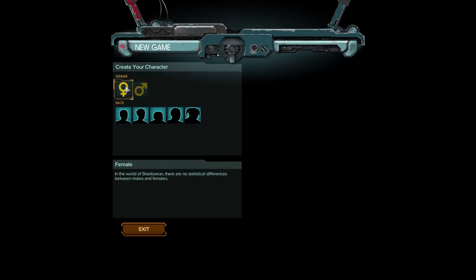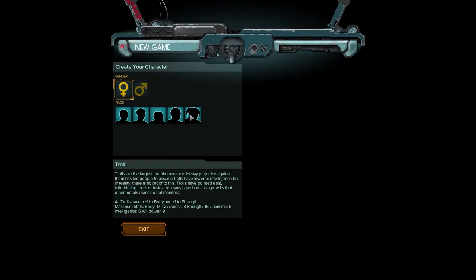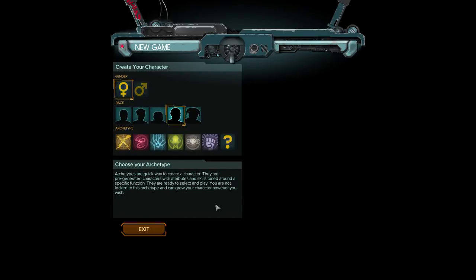I'm gonna be a female. Let's see, shall we do a troll or an orc? I feel like that's gonna be what we're gonna do. So, plus one to body and strength on troll side, plus one to body on orc side. So if we pick one of those we're gonna be like a bruiser, melee type. I'm thinking we're gonna do an orc — having a decent charisma on our party leader is always good.